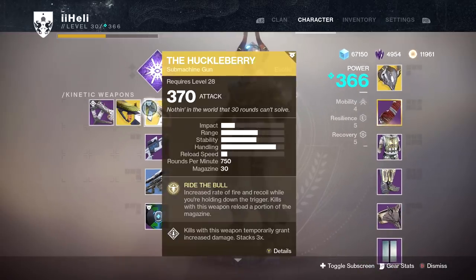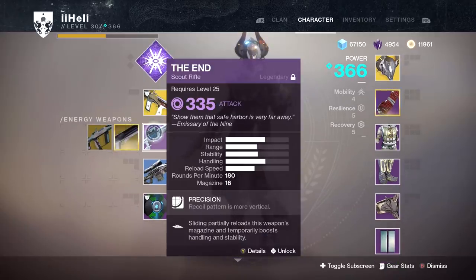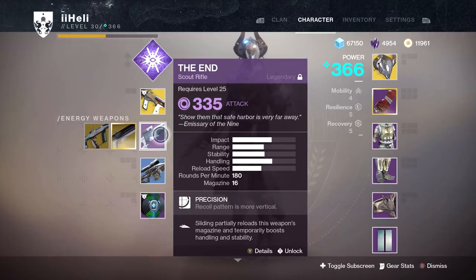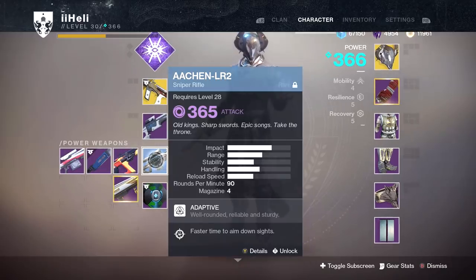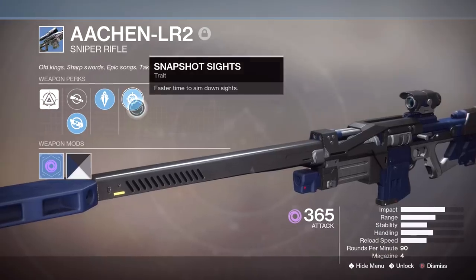As simple as it gets, we're going to be using the Huckleberry SMG — probably more popular in PvE, but I still really enjoy using it. We're going to pair that today with a Scout Rifle, The End from Trials of the Nine. Decent magazine size, hard hitter, plenty of range — really it's just the run-of-the-mill Scout Rifle, but from Trials. And lastly, we're going to be using the sniper rifle. It's a sniper rifle with Snapshot. That's all that needs to be said.